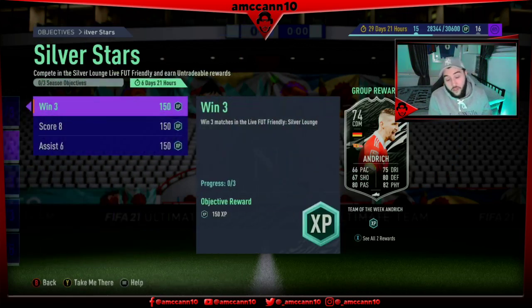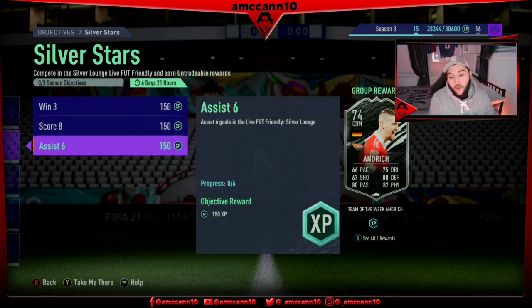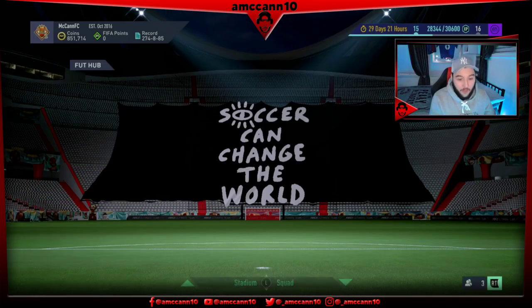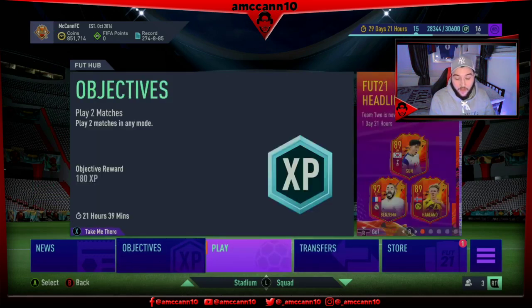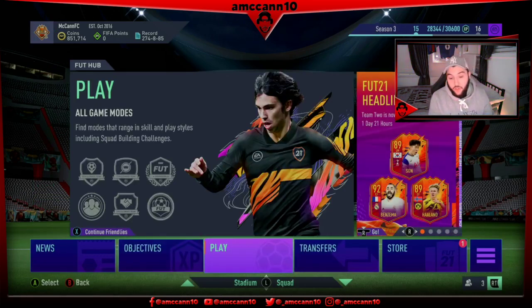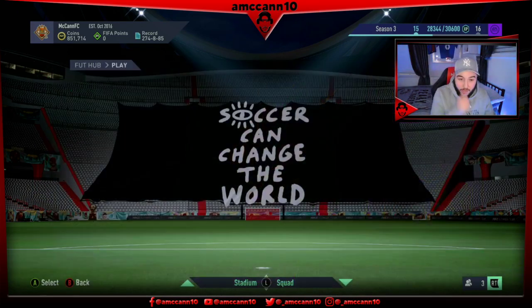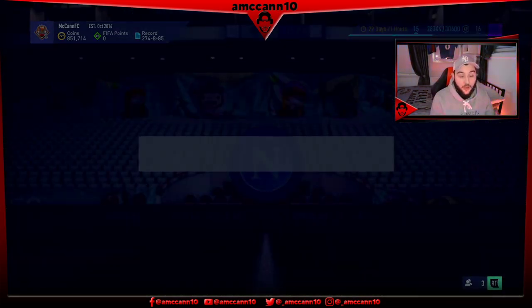We obviously have a new Silver Stars player — it's Andrich from Union Berlin. That is the new Silver Stars. We obviously have a new Team of the Week as well. It's not showing us here, so we can go into squad battles and go to the current Team of the Week 16.